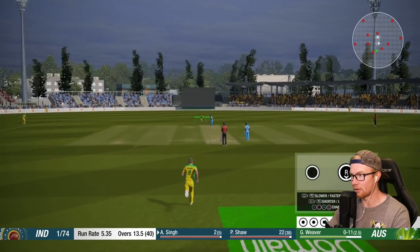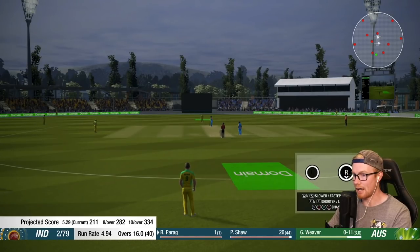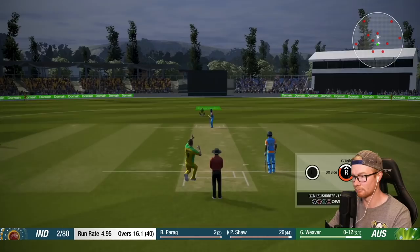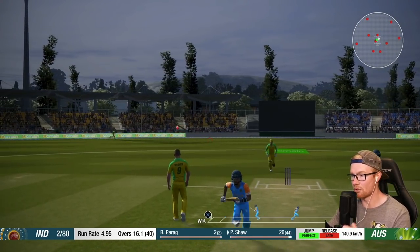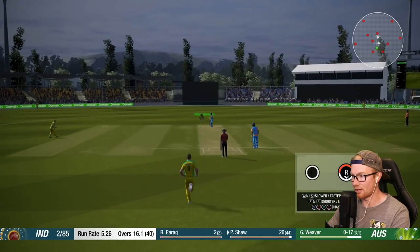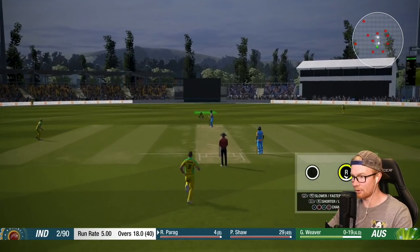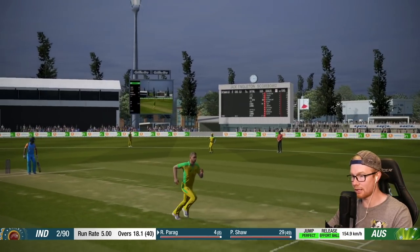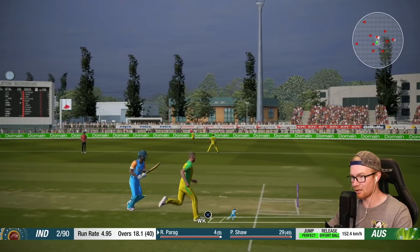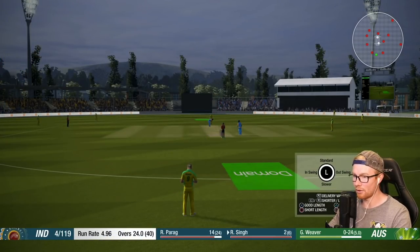End of the third over, none for 11 — not too bad with the match reduced to 40 overs. We're back in the 17th over, two for 79 with Parag and Short at the crease. Then we bowl five wides — that really hurts the figures. There's a nice swinging delivery though. Parag is on four off eight — we try the short ball, he pulls it straight to square leg.